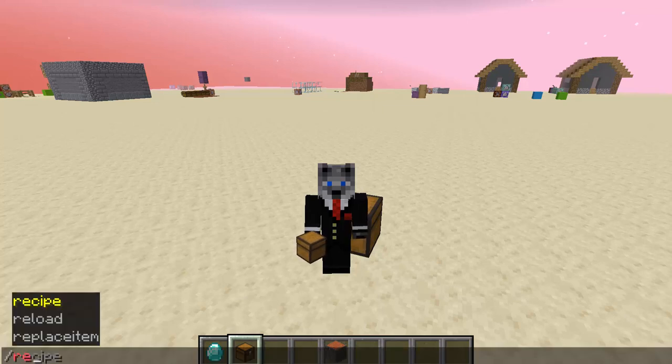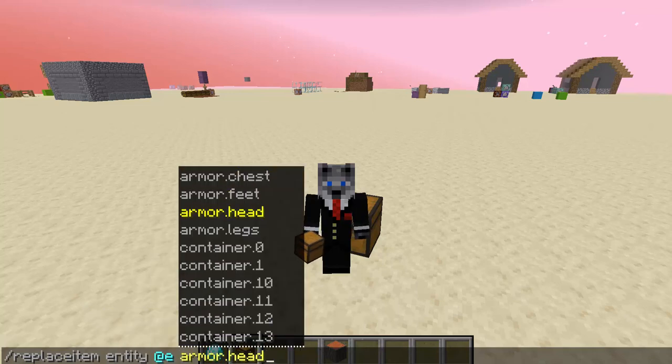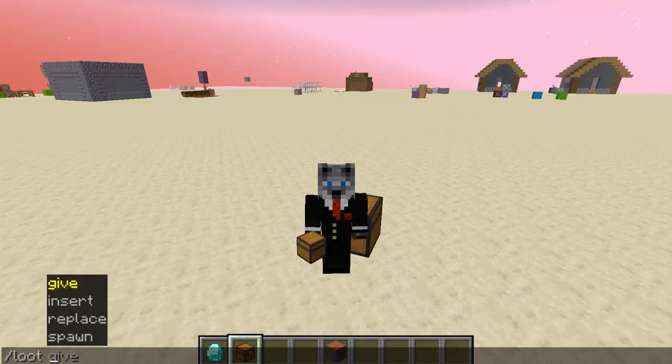Loot is like replace item. Replace item lets you change a block or an entity's items, and you get to change exactly what slot you want and give them exactly what item you want in that slot. Slash give lets you just give an item into the lowest available slot. But loot lets you do both of that, except instead of having to know what item, it's able to use pools or dynamic systems.